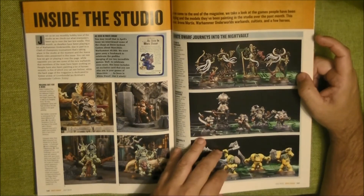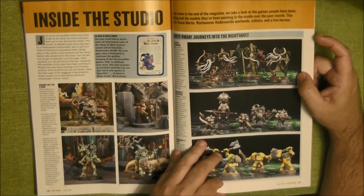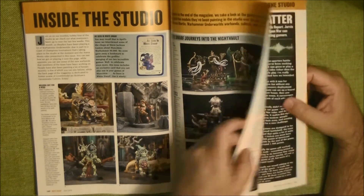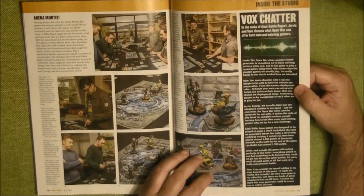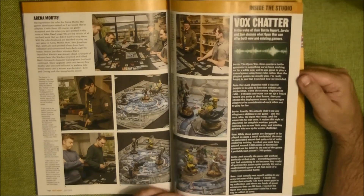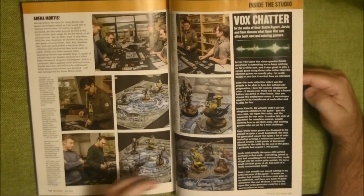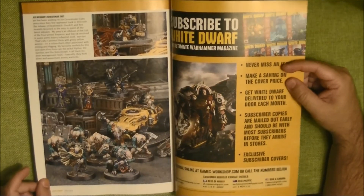Finally we have 'Inside the Studio' — things painted by the people in the studio. And then the Enamortis rules — the new rules they put here in the White Dwarf.